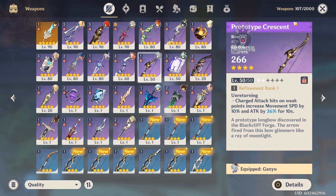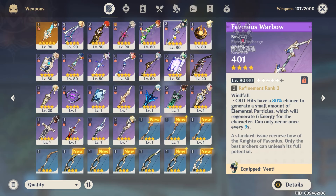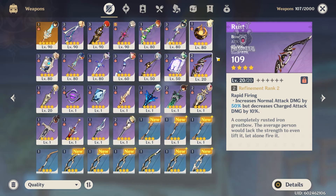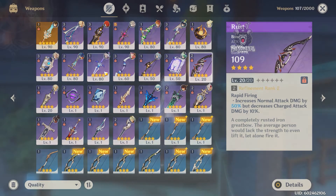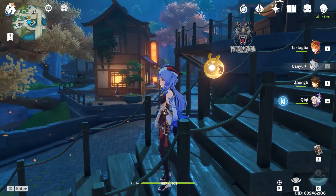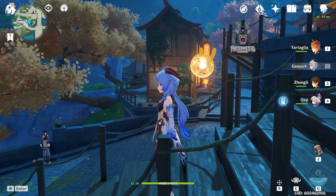To rate these bows, I'd pick the Prototype Crescent first, then either the Stringless or Favonius Warbow, then the Viridescent Hunt, then the Sacrificial Bow, and lastly Rust. For five-star bows, I'd go Amos' Bow over the Skyward Harp. But again, this is all based on your build and team composition — choose the bow you feel most comfortable with. If you stayed this long watching the video, I really appreciate it. Leave a like and subscribe, and have a wonderful rest of your day!